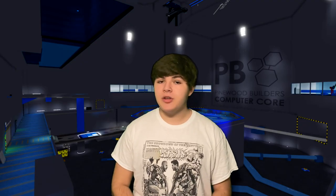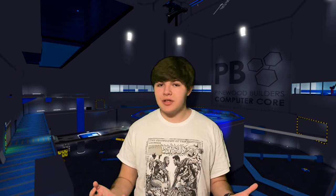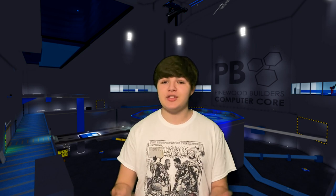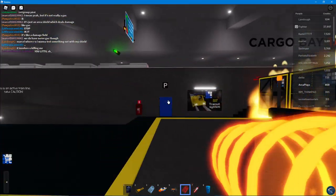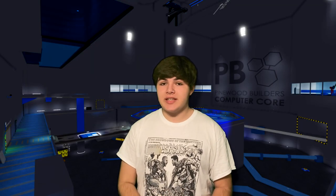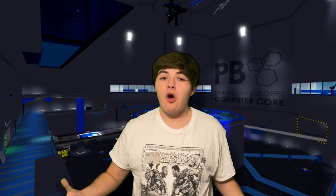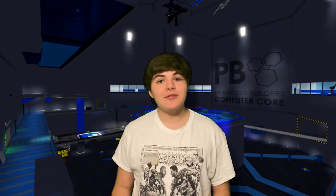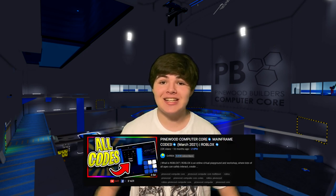A very well-known part of Pinewood Computer Core are the three codes you can put into the core mainframe. The primary code is the easiest, since the game announces it repeatedly over the loudspeakers. The secondary code is 5, 33, 41, 18 — pretty easy to guess, as each digit is one above the first code, and part of it is also on a clipboard in the game. The tertiary code is the rarest; only people in the Pinewood Intelligence Agency and very few outside of it have been able to guess the code correctly — which leads to cringy Roblox YouTubers clickbaiting the hell out of it.